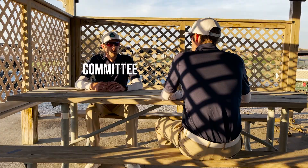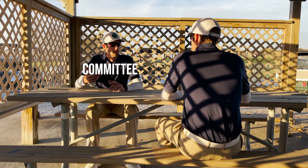Before I turn my card in, I tell the committee what happened. They correctly inform me that out of bounds stakes are boundary objects that I'm not allowed to move. So because I used a procedure that was not allowed by the rules, the score for my chosen ball will not count. We then look at the other ball — since the procedure I used for it, playing it as it lies, is allowed by the rules, that score will stand as my score for the hole. At the end of the day I made a bogey, and that's how you correctly play two balls in stroke play when you're uncertain about what to do.